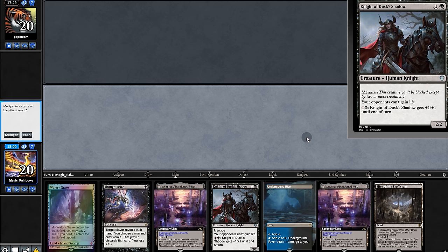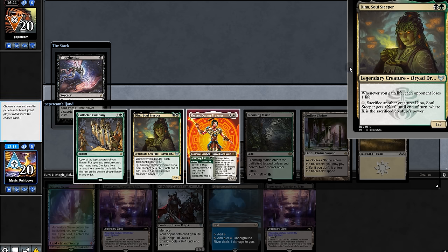We'll have to settle things in game three. Opening hand is a little stinky but we can shut off their life gain, so we'll keep. They have Dinah — the combo with life gain. Tell them to dig.